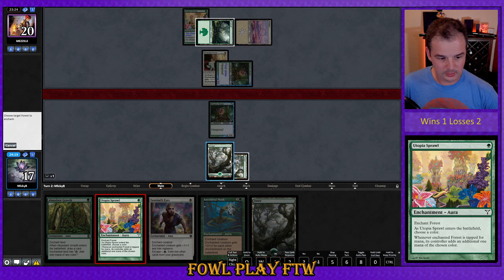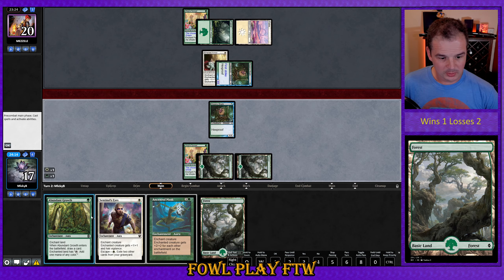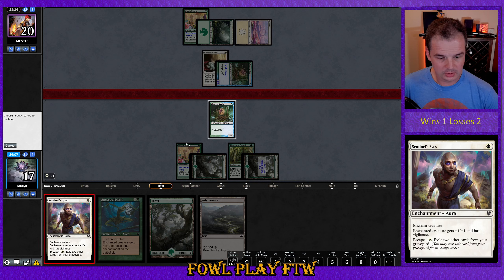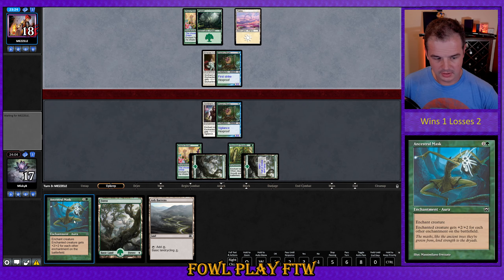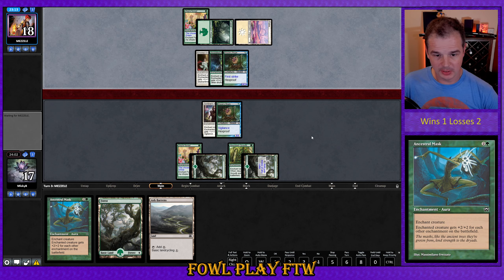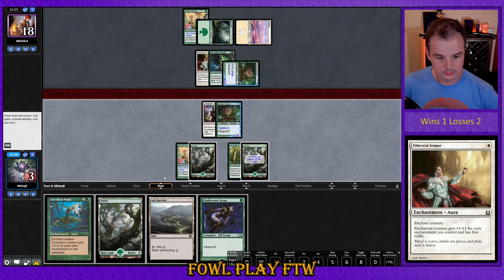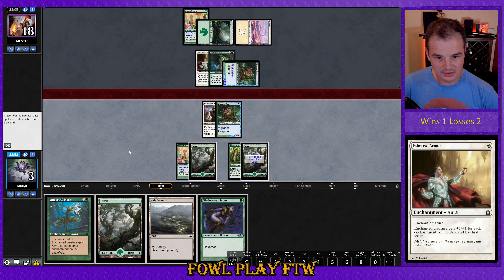Another land off the top, so we're curving out relatively nicely. It's definitely always going to be right to go Utopia Sprawl here. We can Abundant Growth first and then either Ethereal Armor off the top or Sentinel's Eyes. We'll attack for two, and as long as our opponent doesn't get access to Ancestral Mask we should hopefully be favored. Our opponent is going to have one more power than us regardless, and they have the first strike advantage, so we need to find an aura off the top — preferably Ethereal Armor.